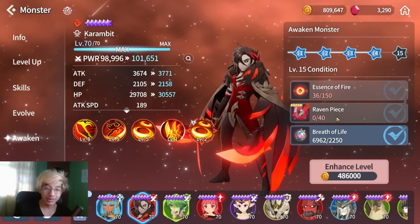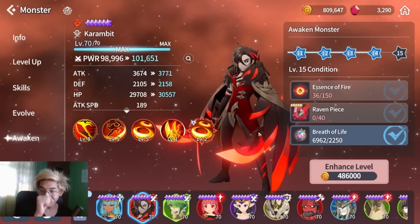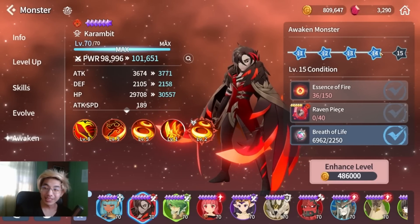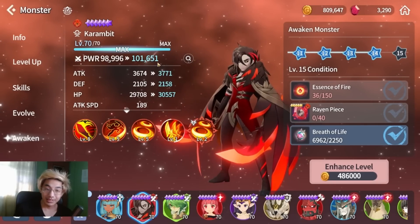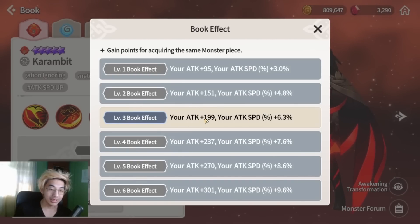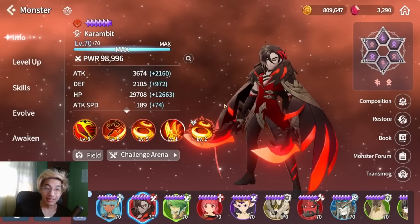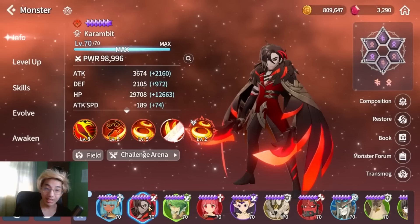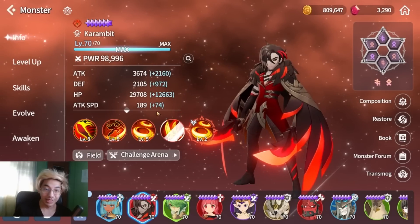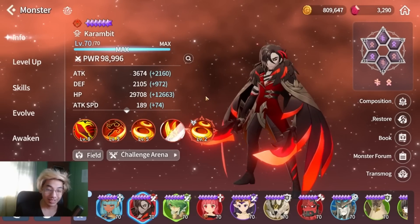To get to awake 15, you need two more copies — a total of five dupes for a particular monster. I don't think I'll be getting mine for a while, so I'll be sitting at awake 14 for probably a few more weeks or months. But essentially, if you get them to awake 15, you'll hit the 100k power mark. For the book power, you can see how significant it is — this one is just level 3 and there are really good bonuses for the monster. The gap between Bastet and Garambit is almost 15k, and it would probably reach up to 20k with better runes.